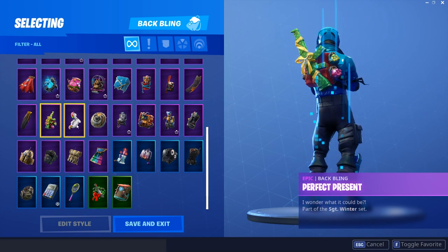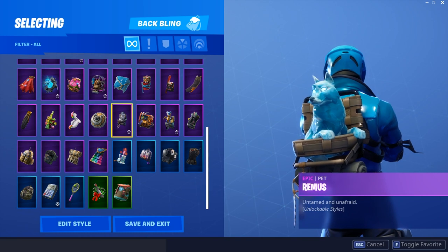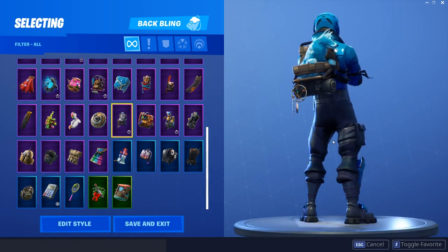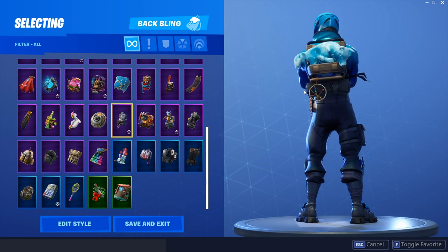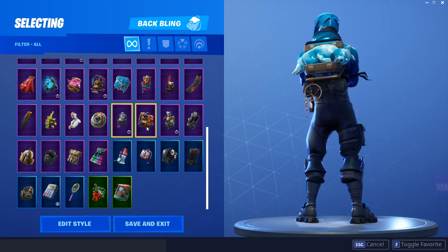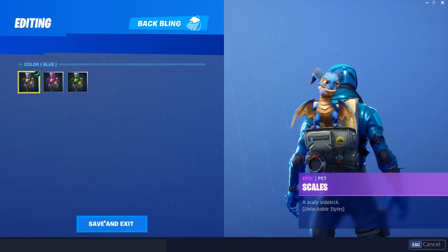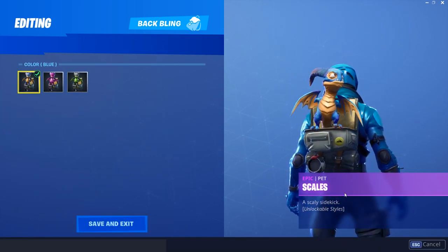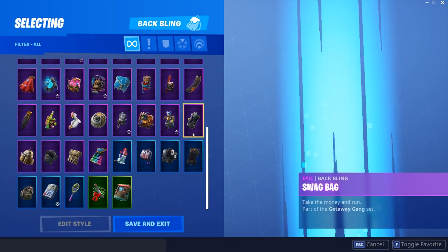This guy doesn't have too many back blings, but there are definitely some dope combos with a few he does have. Remus I think actually looks pretty dope. Typically I don't like using different pets in this game, but I would honestly use this combo - I really do like it. Let's check out the Blue Edition. I don't think it looks as good as Remus, I probably wouldn't use it.